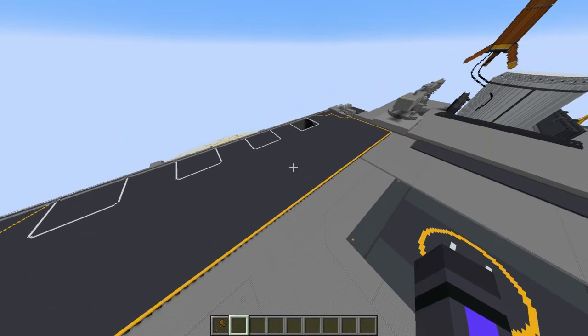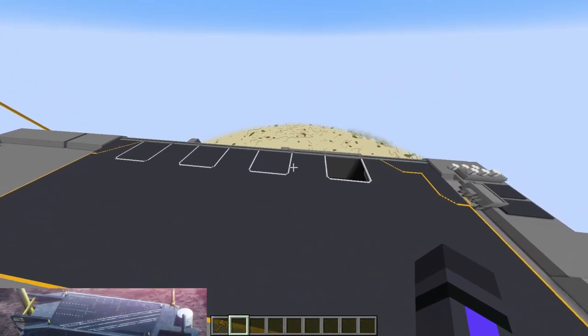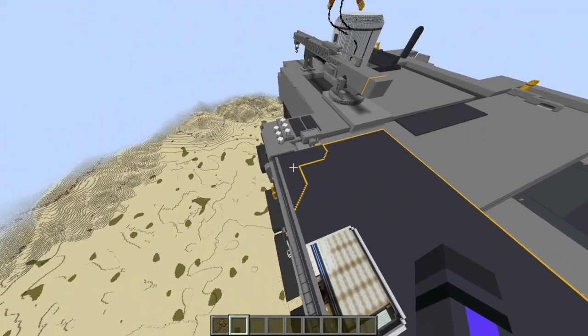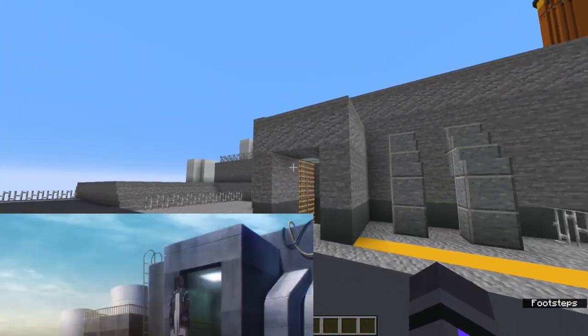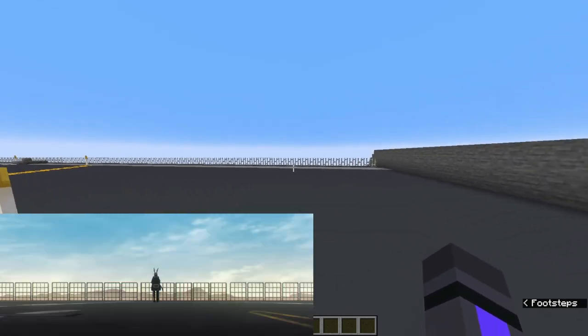Now on to the main changes. This bit has been redone to include the four elevators from the anime, because having a big aircraft storage area is good. That's just a big empty hole for now. And we have this area from the anime where Le Docteur walks out of the elevator and over to Amiya over here.